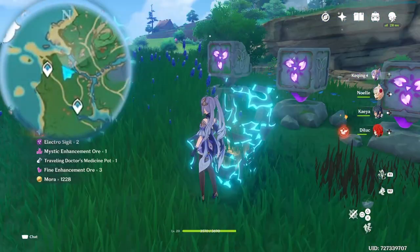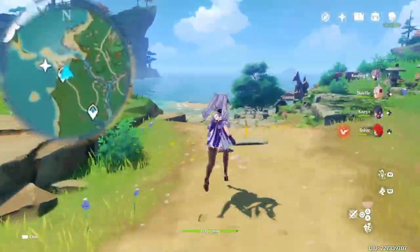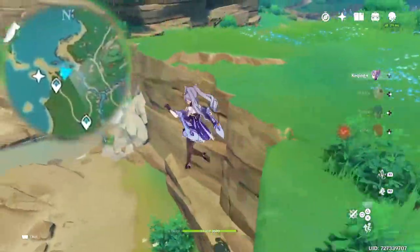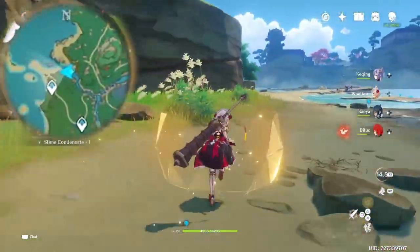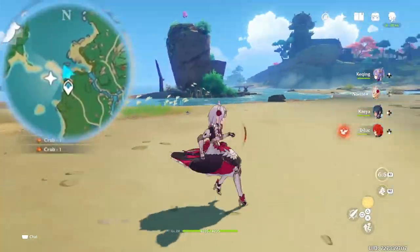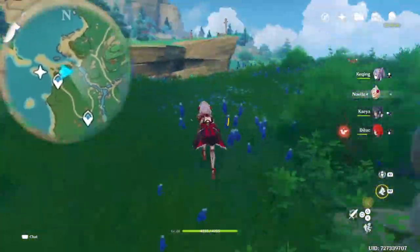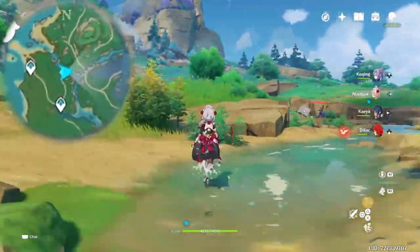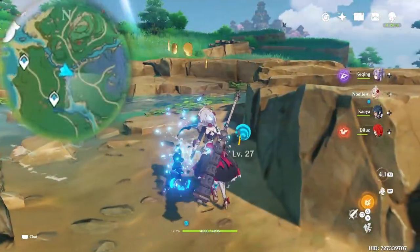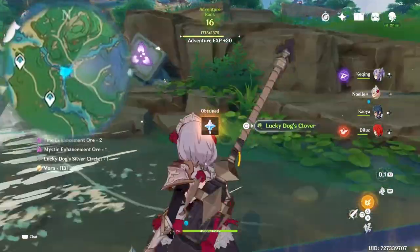Now head towards the north side and follow where the river and the ocean meet. Eventually you will see a stone pile — hit it with any elemental skill and it will reveal a chest. After collecting it, you want to head your way towards the condor village, following the riverside. As long as you follow the riverside, you should see this samurai or ronin. As long as you defeat him and solve the puzzle, there's your next chest.